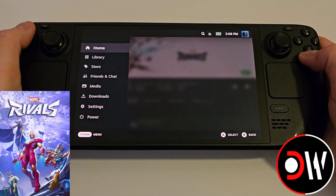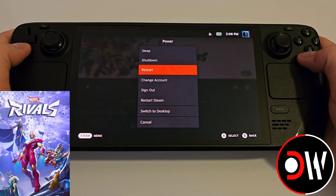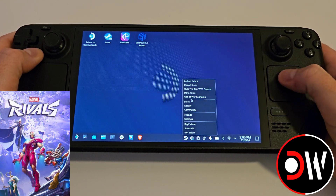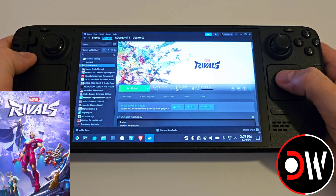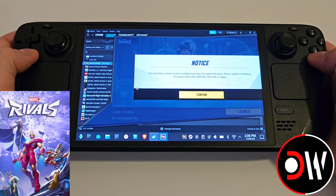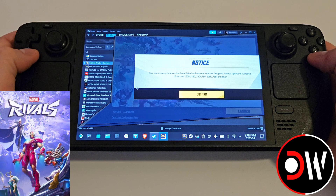Press Back, press the Steam button and go back to Desktop Mode. We want to access Steam in Desktop Mode and go to our library. Find Marvel Rivals and launch. Now once the client loads, don't tap on Confirm as this will close the client.